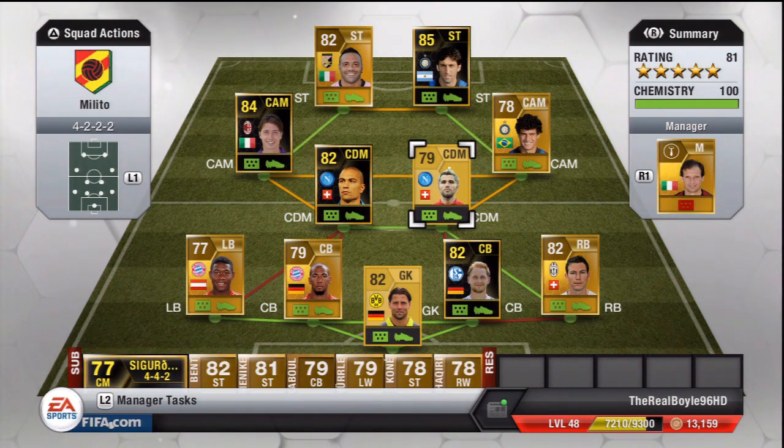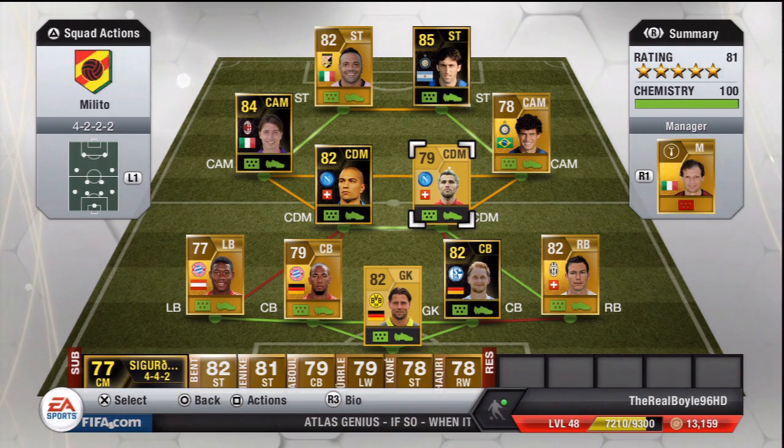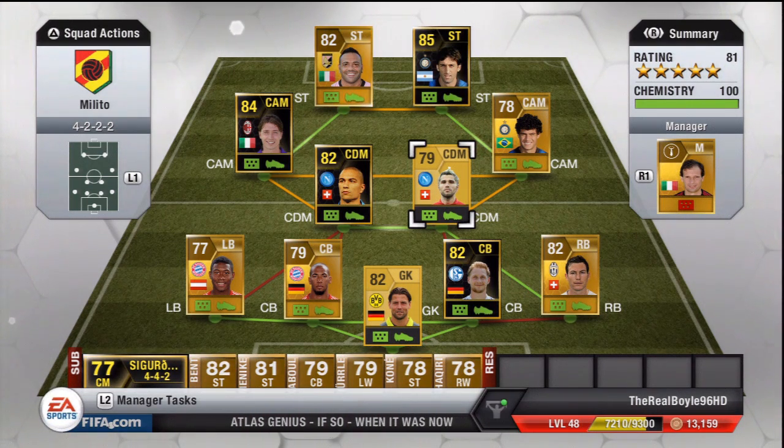It is hard to break down — not a lot of strike lines can get past that back 4. It just really has a mix of everything: pace, strength, big players, good keeper. I definitely recommend that back 4.